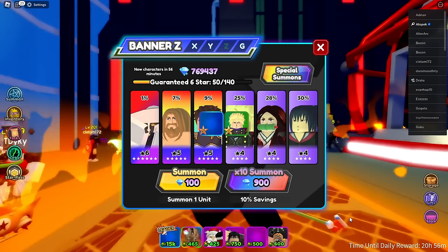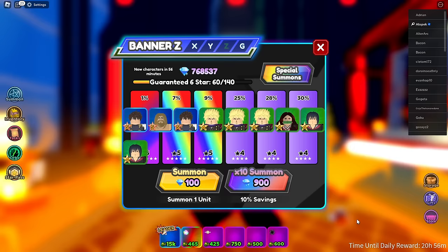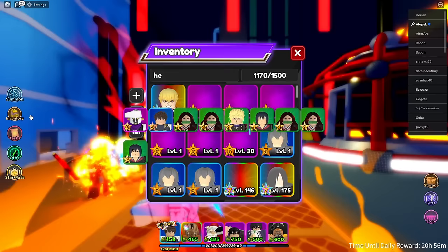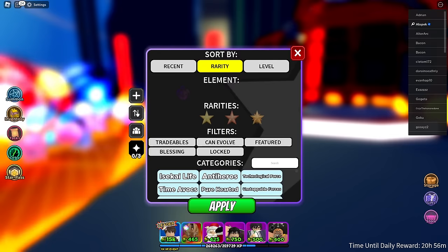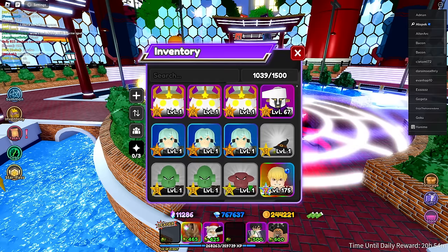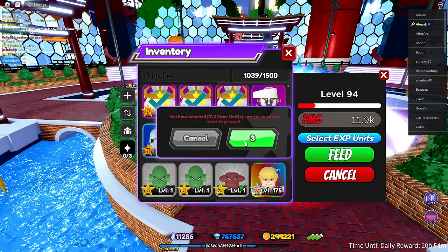Six spins, no luck. Seven spins — there we go, we got him! Let's go! Alright, we gotta go level him up. Let's sort to recent and get this guy. I'm popping off level-wise. I got a couple extra EXPs so he's basically max level now — not quite, but basically max level.